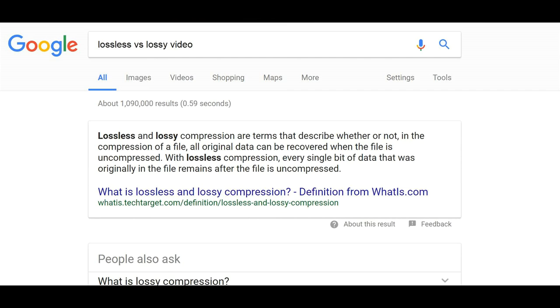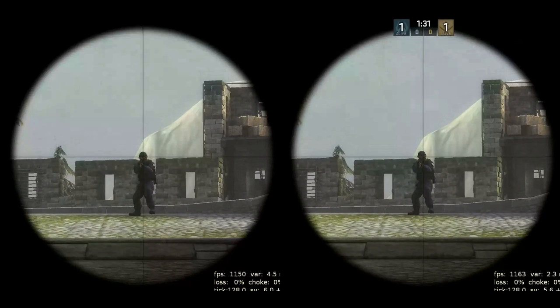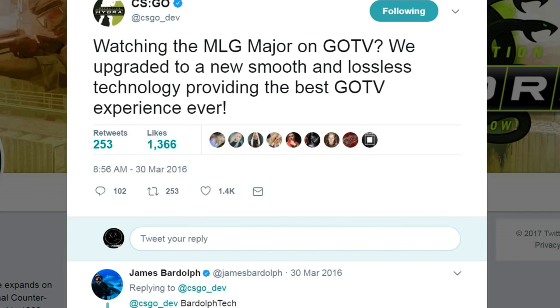Lossless compression means that every single bit of data that was originally in the file remains after the file is uncompressed. So when we watch the demos now, every bit of information that was compressed in the view angle precision is still present when it's uncompressed — whereas before, all of the information wasn't there, which made crosshairs do right angles all the time and have this mechanical movement. GoTV demos recorded after July 27th, 2016 don't contain these demo bugs.